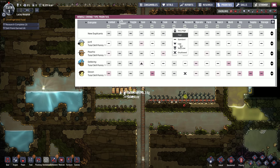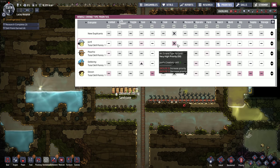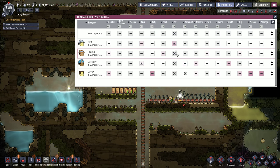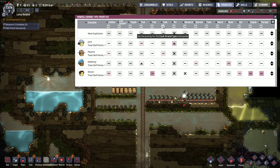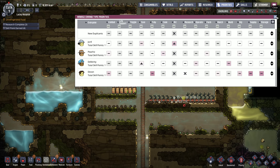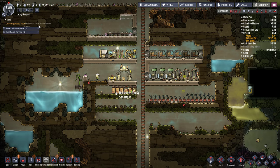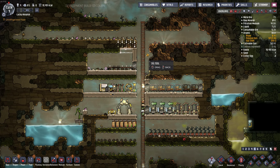I think that looks good. Actually, we don't want anyone doing art except Jerd. Okay, let's do high priority, not super high. And eventually we'll want someone to cook, because we don't have a cook yet. So we need a cooker, we need a researcher. We have idle dupes — that's never good. Let's shave this off so they can build the ceiling.